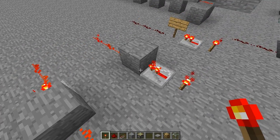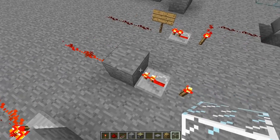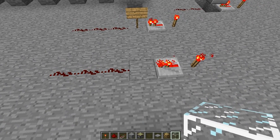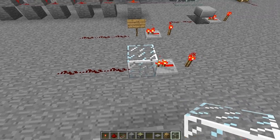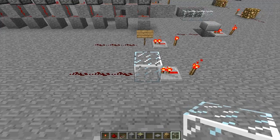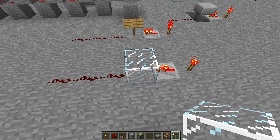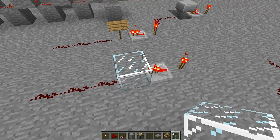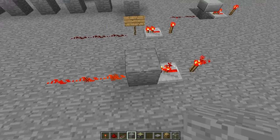Now, the way to use this to distinguish between solid and non-solid blocks is if I change this block to something which is non-solid, for example glass, the power will not go through. So, if you are wondering whether a block is non-solid or solid, very simple test — use this configuration and place a block in front of it.